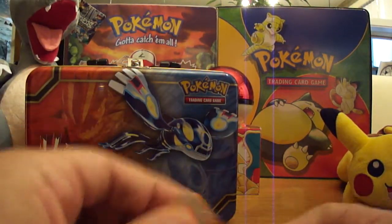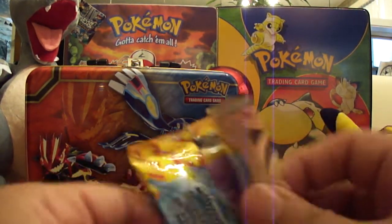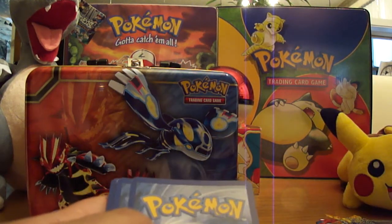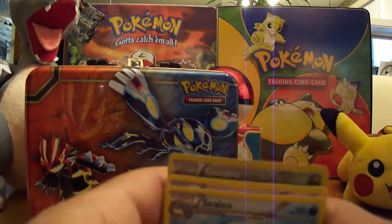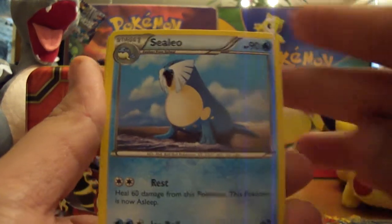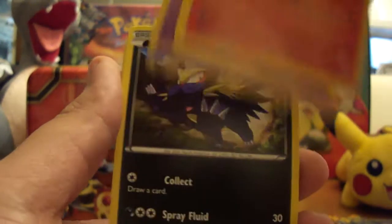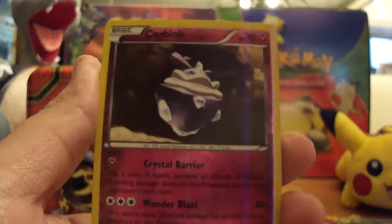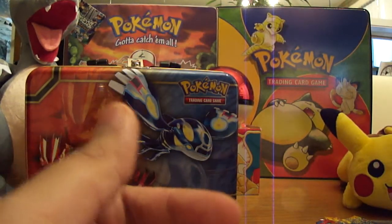Next pack, Mega Charizard Y on it. Guys, if I could just get one Ultra Rare out of all these packs that would be awesome — maybe a couple of Holos. You just never know when you're going to get it. This pack starts off with Mawile, a Magnetic Storm, Torkoal, Espurr, Stunky, Roselia, Duskull, Litleo. Carbink Reverse — that's another Rare. And a Goudra Holo. Nice! So we did pull a Holo.